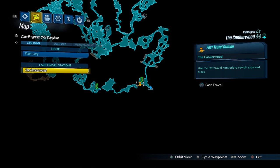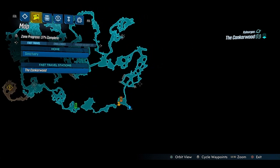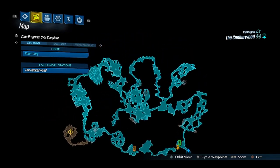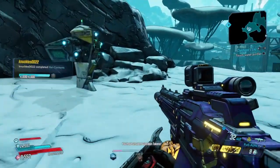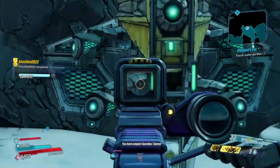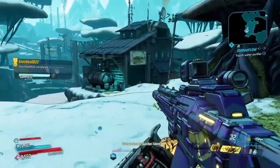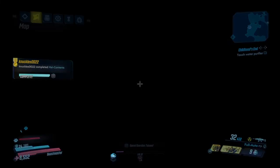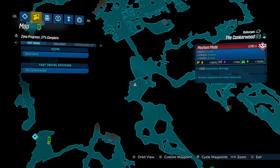In order to get here, we're going to first fast travel to the Canker Woods. We're going to make our way all the way around here to where there's a little bridge. There's a checkpoint, and we're going to come over here. This is the checkpoint right here. We're going to head across there and then hang a right — we're going to farm the legendary Garmog.